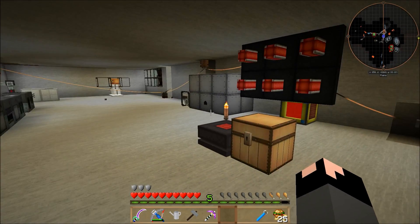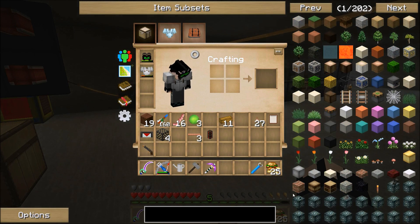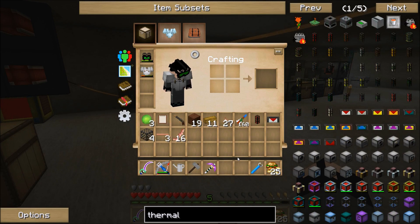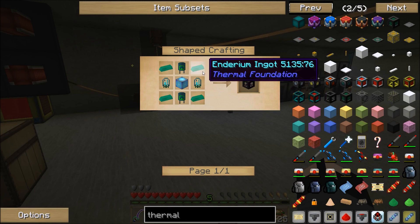It's got Industrial Craft and things of that nature. Expert mode is cool, but it also kind of sucks. For example, going into Thermal Expansion, something simple like a Tesseract — which is easy to make normally — has become three times harder.